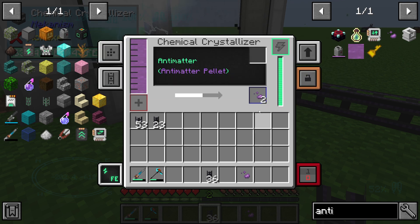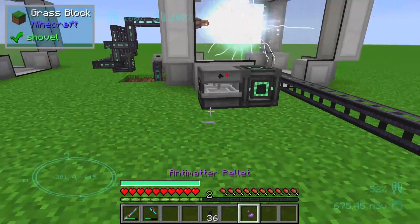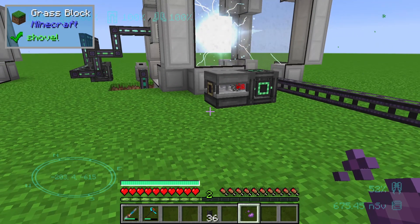So that we can create these expensive items. That's all about the anti-matter pallet — I hope I could tell you something useful about it. Thanks and bye.